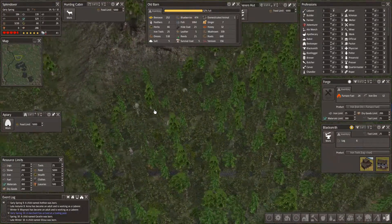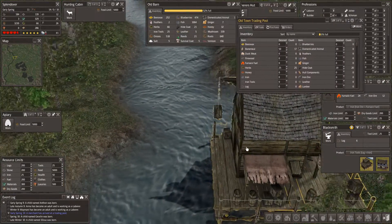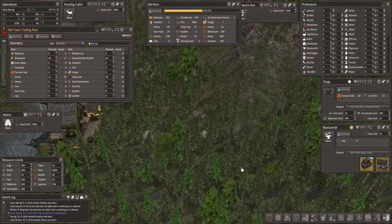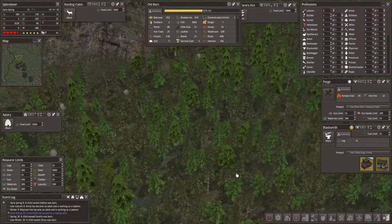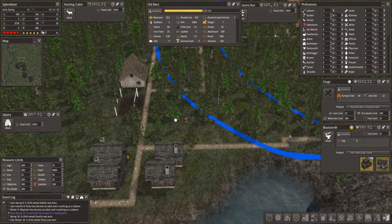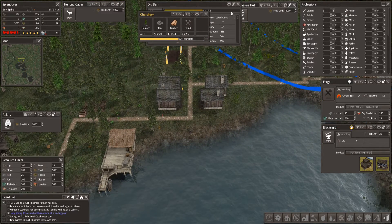Way off to the west across the Scrabble Road, we have our old town trading post set up to do trade with the passing river merchants. We've already had one pass by the year after the trading post was put up, so we're now waiting for some returns. We're slowly moving some items over there. We don't have a lot of trade goods. One of the reasons I opted for a chandlery is maybe we'll be able to sell some candles at a decent price.